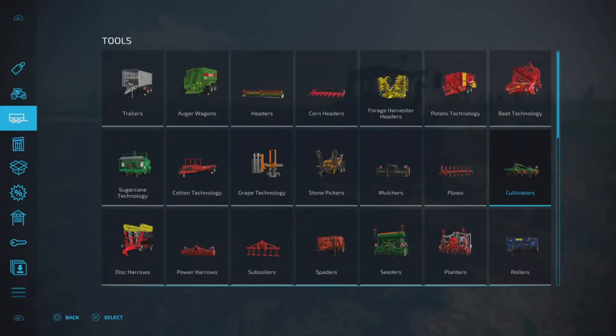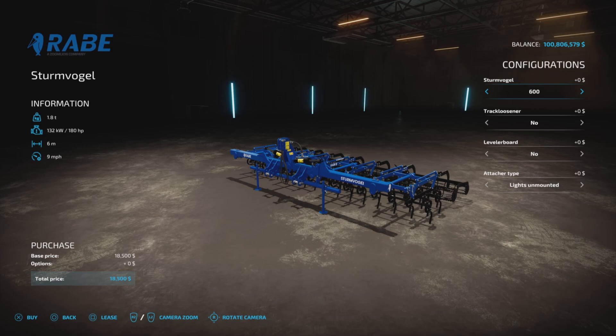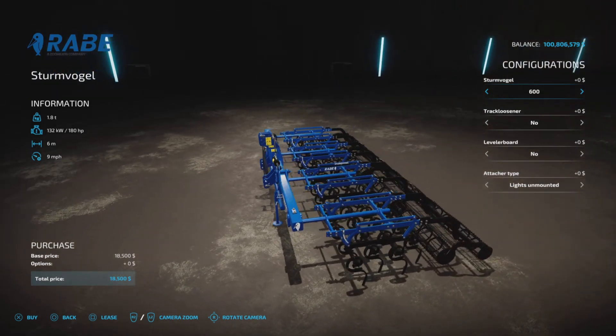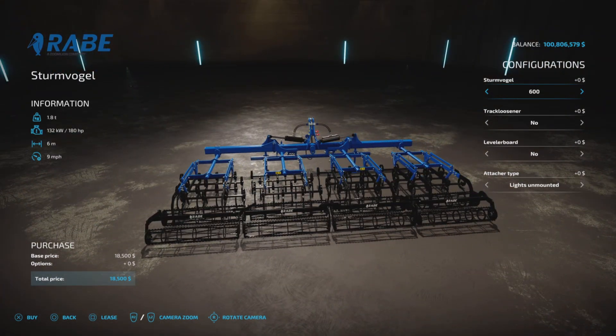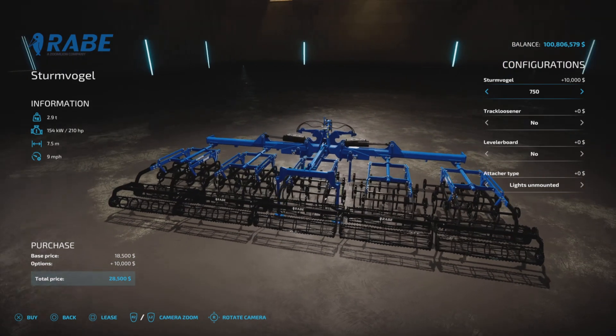Let's have a look at it in the store under cultivators. Here it is — the Stromvogel — at 18,500. It's an all-in-one, so you have the 6-meter version.